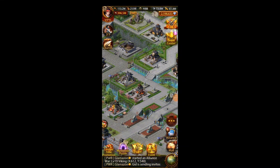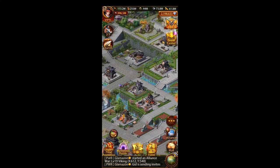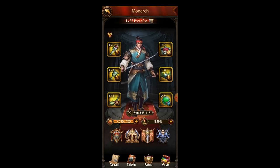Hey guys, this is Peron in Server802. I wanted to make a short beginner video about Monarch Gear and how you can buy it. So if we go to the top left of the screen and click on my icon, this is the Monarch Gear here. You see I have six different items and they have levels. You can upgrade them and you can equip different sets.